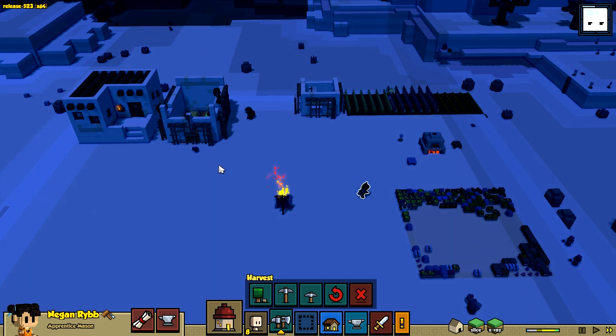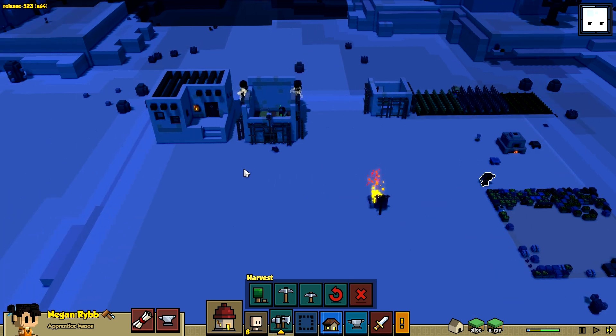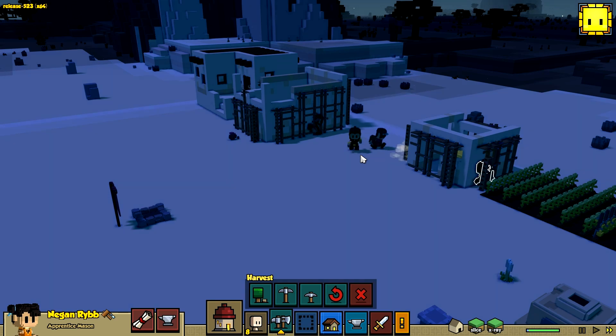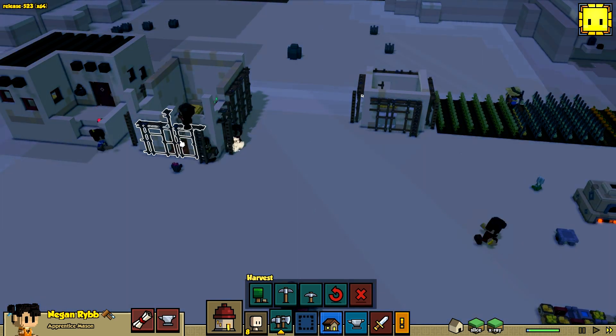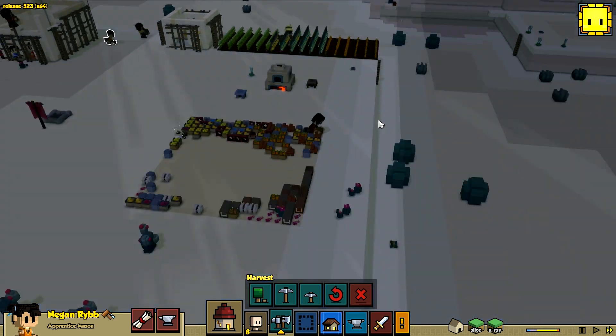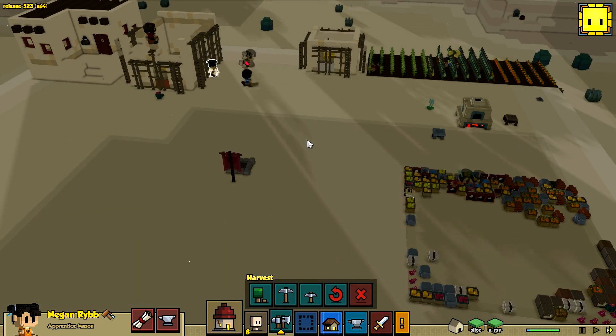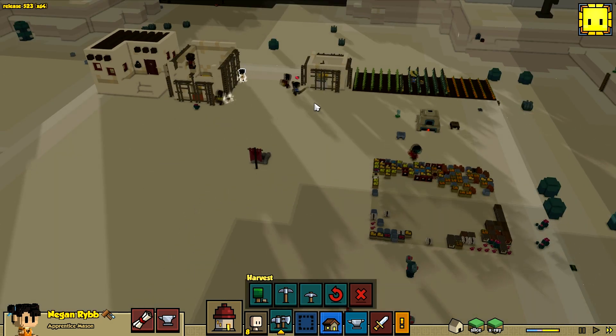We'll be able to craft a few more things that will help our cause for the village of desert Pakistan. I think we've also got all the extras down that we need to build for these buildings, like the doors and windows. All the beds have gone down instantly because you only need clay to make them, which is a bit weird. But aside from that, we're making progress.